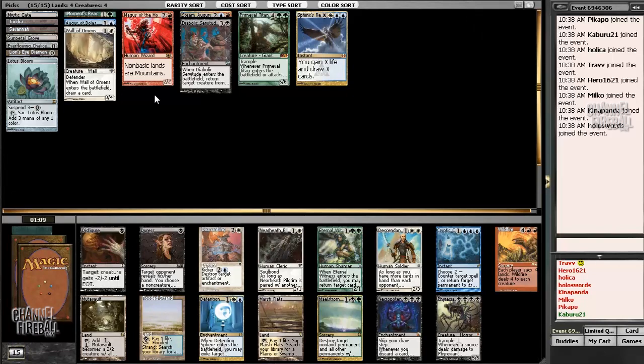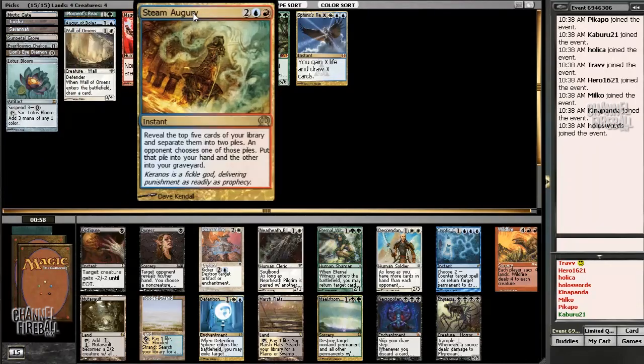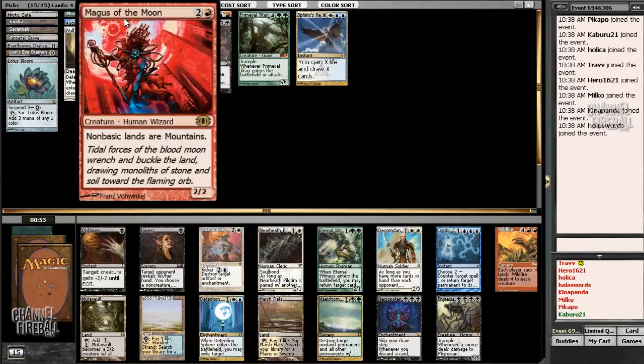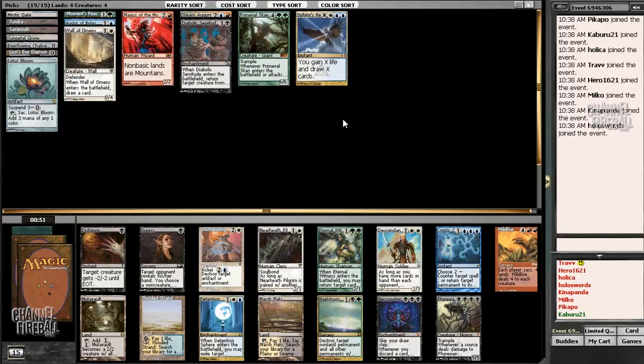This pack is crazy. First of all, we have Flooded Strand, which gets the Tundra and the Savannah. But there's a Cryptic Command, which is a little bit crazy. There's also Eternal Witness. I don't know how our mana's going to work out, but I'm not going to pass the Cryptic — it's too tasty. The second pick for me would be Flooded Strand over Eternal Witness, because good fixing is nice to have, especially for trying to play triple-blue cards.